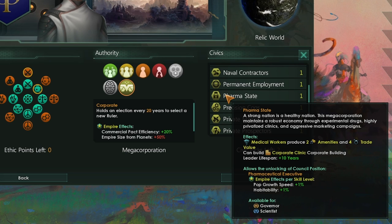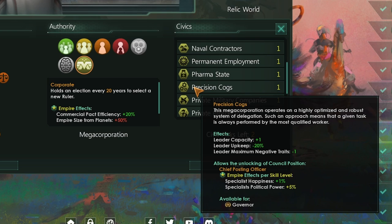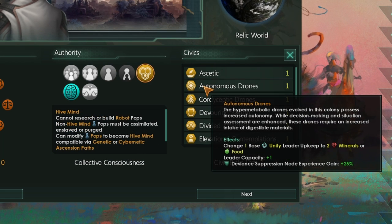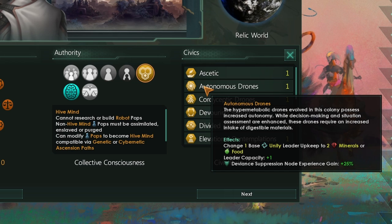Pharma State radically changes the way that medical workers are viewed in the game. This is going to give you more amenities and some trade value from every medical worker in your empire. You'll also get a special council position to boost pop growth speed and habitability further. But if what you really want to do is min-max your council, Precision Cogs is probably the way forwards. This gets you more leader capacity, reduced leader upkeep, better leaders because the maximum negative traits go down, and happier, more politically powerful specialists. Other than Vaults of Knowledge, machine and hive minds get one civic they both basically share, which reduces leader upkeep by one unity per level and replaces it with two energy credits, or in the case of hive minds, two minerals or two food — which can help machine empires that can struggle for unity early on.